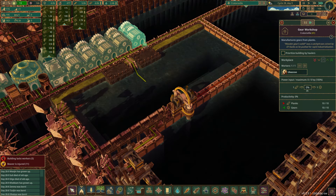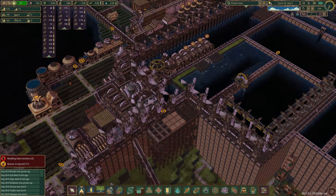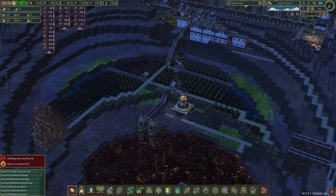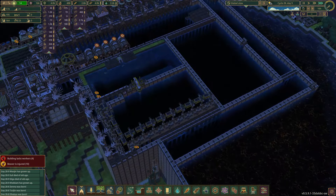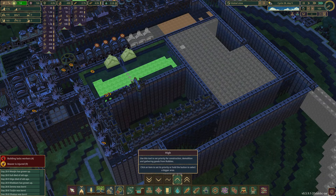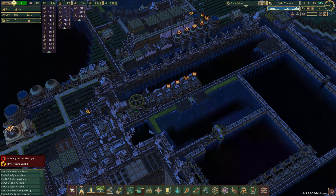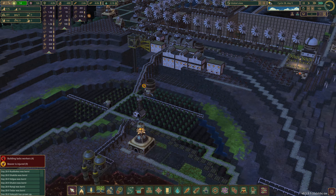We're chock full of gears, so let's close off a bulk of the gear production because we're not even using them. We have a worker shortage problem, so I kind of want to put this down as a lower priority — but at the same time I just want to get it done. The struggle for priorities, it's crazy.